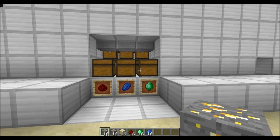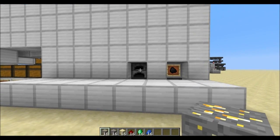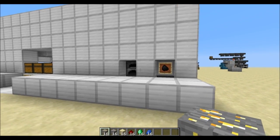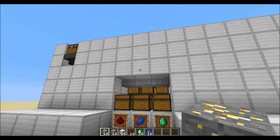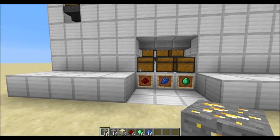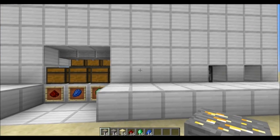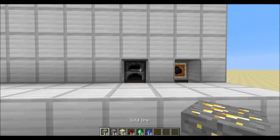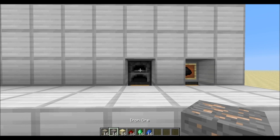In the middle we have our sorting system — I only made three examples for demonstration purposes. At the very end we have the furnace system, and the coal gets treated specially. The furnace will take everything that doesn't have a destination in the middle sorting section. So you need to sort out everything you intend to throw in this chest, otherwise it goes to the furnace system — mainly intended for ores, which will automatically queue up and wait for their turn to be smelted.